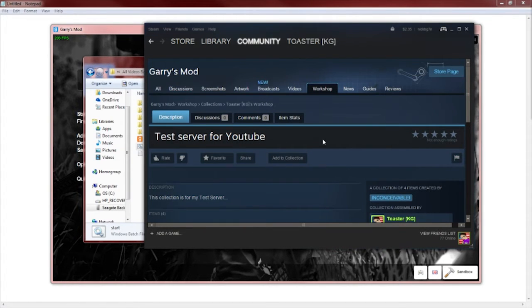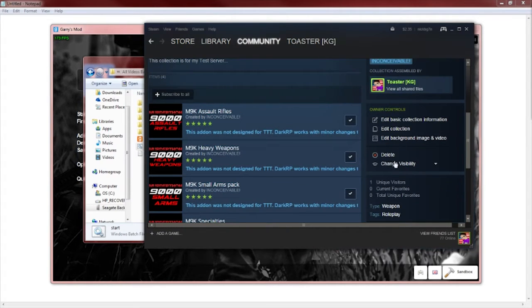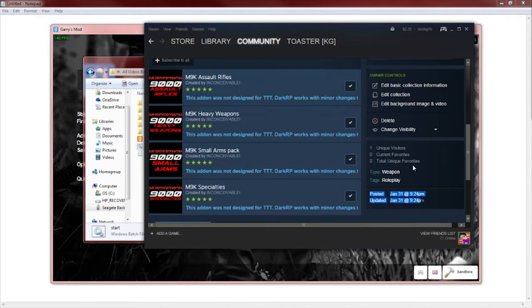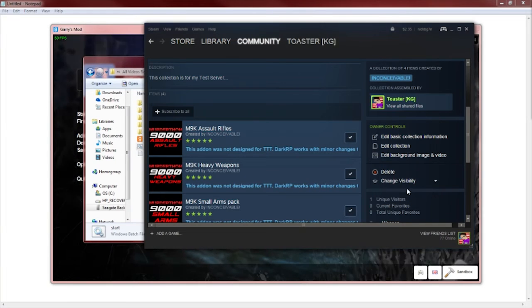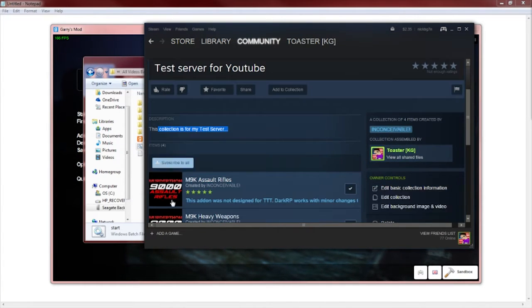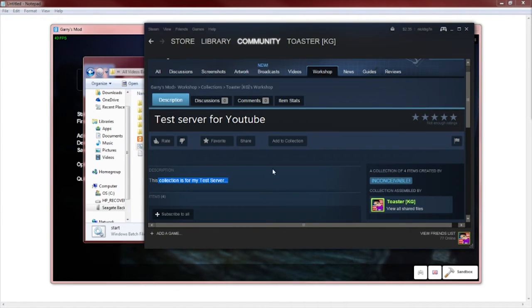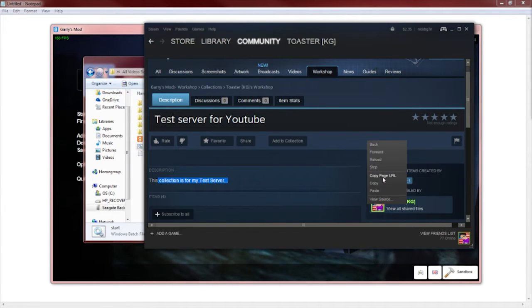Now that we've got this collection, you guys will see all the items listed here along with a bunch of settings on the right-hand side. You can change the visibility — make sure this is set to Public, because it probably won't work if it's set to Private. Now right-click anywhere on the page and click Copy Page URL.